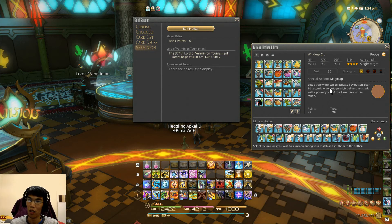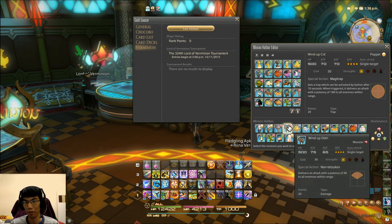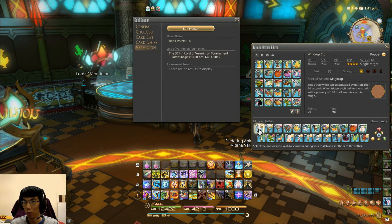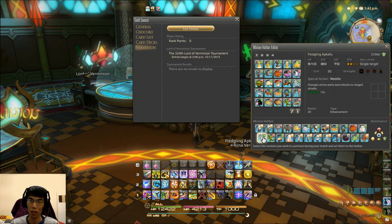Windup Cid is a Puppet and Fledgling Apkalu is a Critter. As we know, Monsters are strong against Critters, Critters are strong against Puppets, and Puppets are strong against Monsters. So in the case where you're playing against AI that's using Critters, you should use a good all-round fighter that's a Monster.